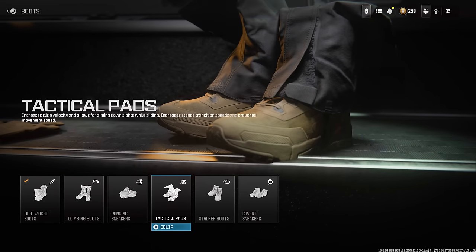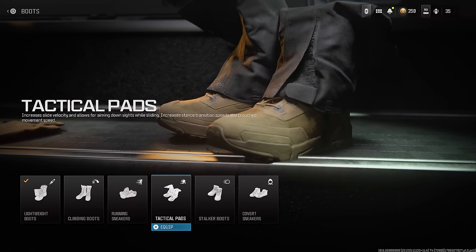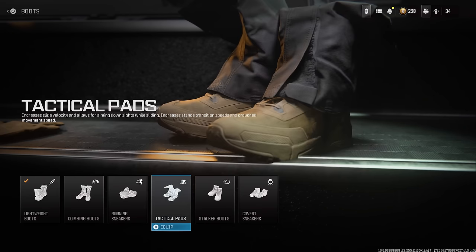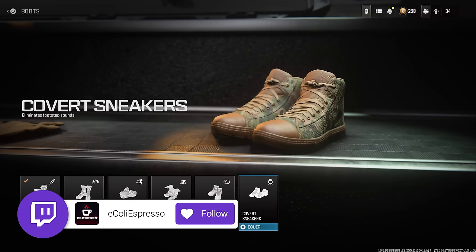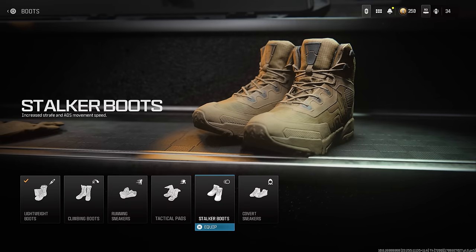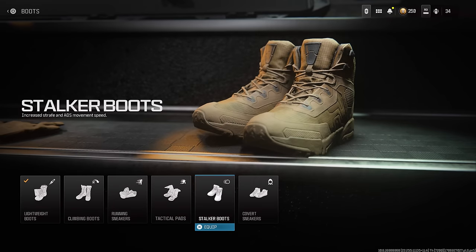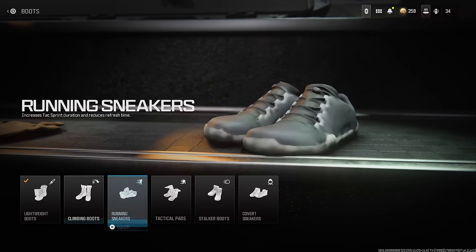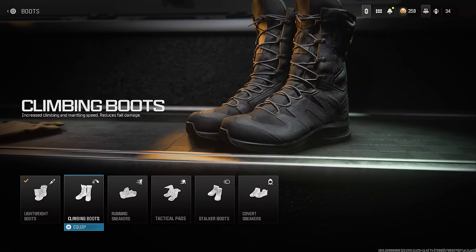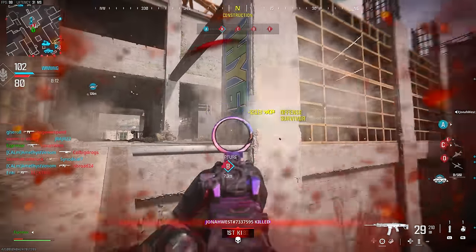This is a new gameplay feature that I think allows for a lot of different playstyles. I might actually main this, because you can use lightweight boots or tactical pads without sacrificing the boot slot for covert sneakers for silent footsteps. Having that defaulted while also being able to increase tac sprint with lightweight boots is huge — that was one of the main reasons I never liked running covert sneakers in the first place.